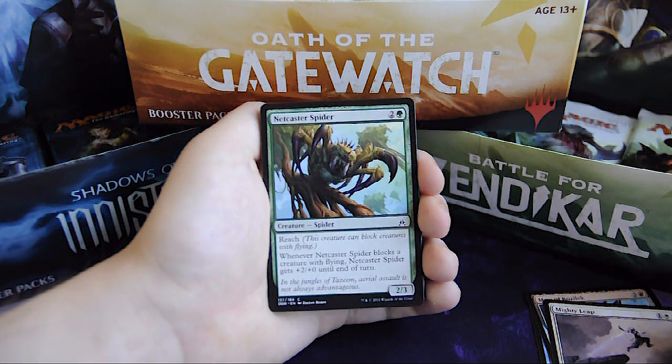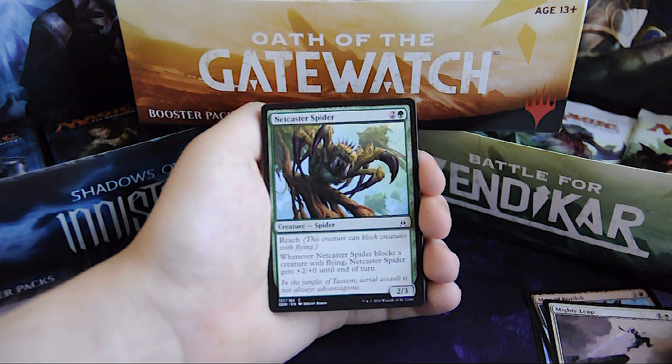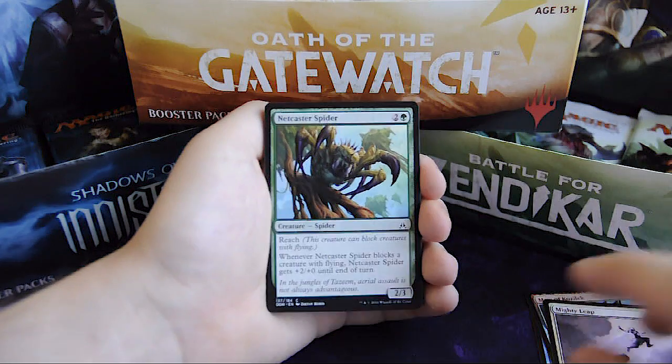Net Caster Spider, for 2 and 1 green, spider 2/3 creature. It has reach and when it blocks a creature with flying, Net Caster Spider gets +2/+0 until end of turn.